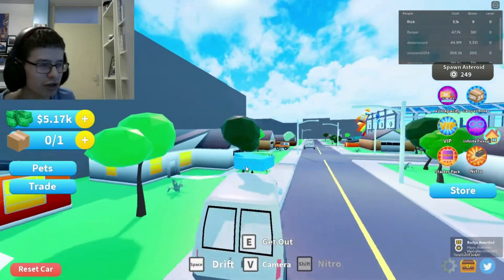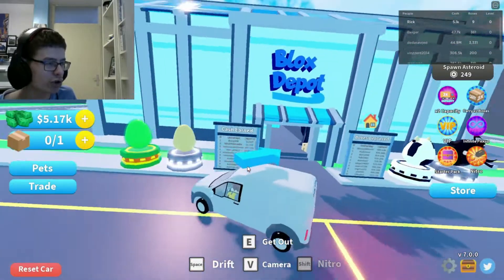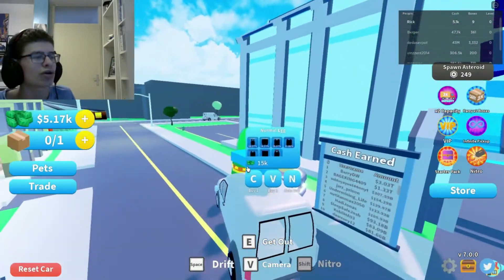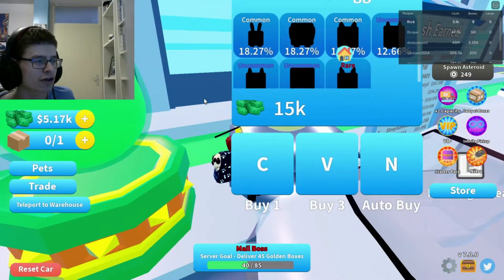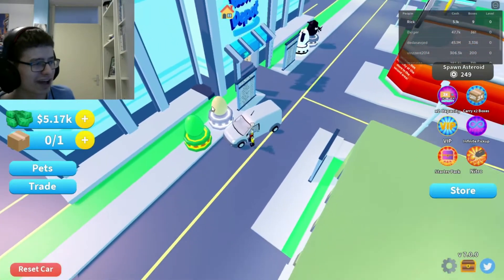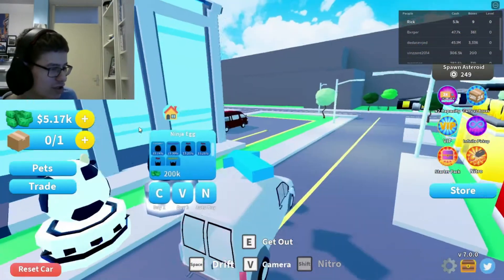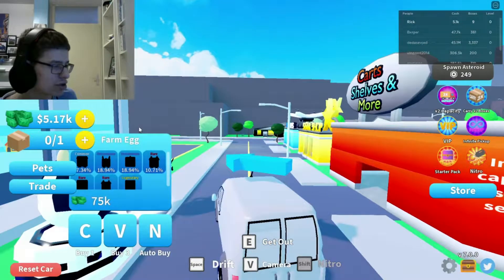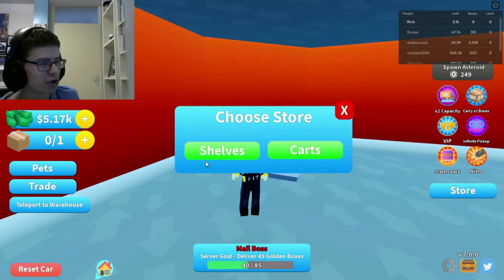Hey, I got a badge! Okay, earned 5,000. Time to go to the store — and just always with eggs in here. You have eggs in legit every game now, man. 500K and 15K. I can't afford the jet. Oh, you have more eggs — 200K and 75K.